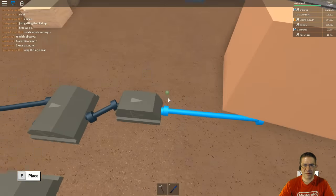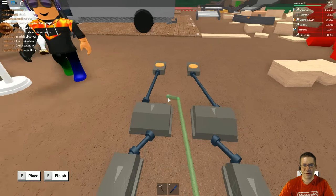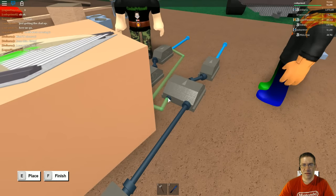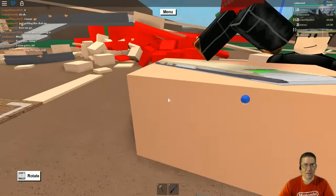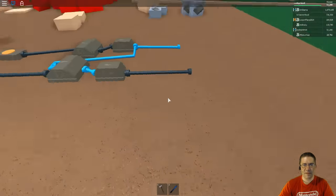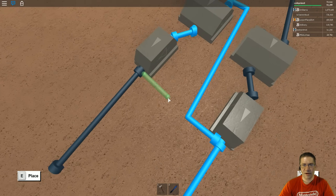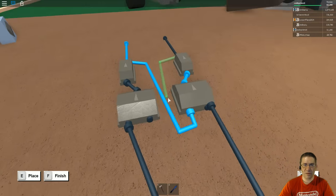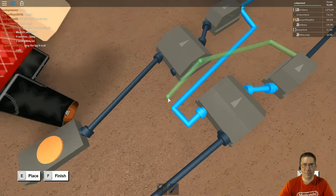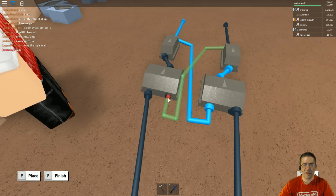Here's the tricky part. This output of one has to go to the input of the first XOR switch — it looks like that. So that output goes to the input of the first one. I'm going to put this one right here, and we're going to cross it over. Can't cross through, so we'll cross it up. There we go. Right there like that. Finished.